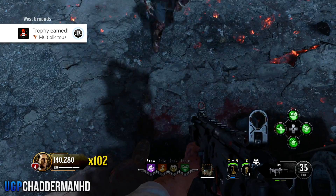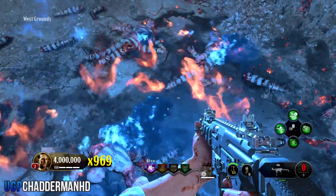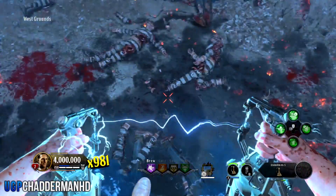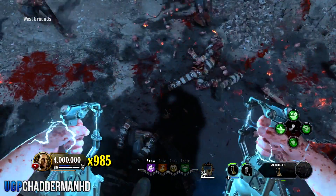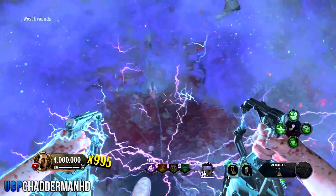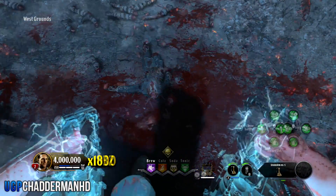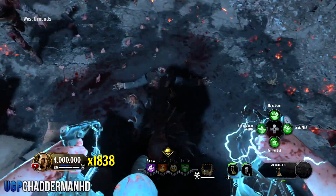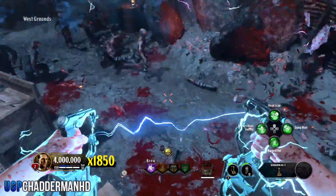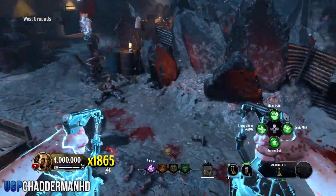You can actually pick up trophies while doing this, so if any of you guys haven't played Rush you'll be able to get a couple of trophies while doing this game mode. As you can see on screen right now at the bottom left, I've got to 4 million points — that's the highest the points will go. Once you get to 4 million it won't go any higher, but what will keep going up is the multiplier to the right of it. Every time you shoot or kill a zombie using your weapons — your DG5s, your Wave Fire grenades, or any other weapons — that multiplier will slowly go up.